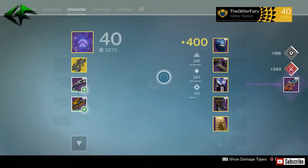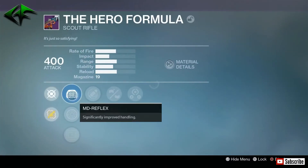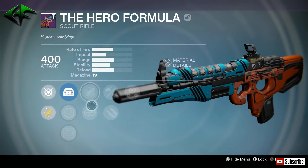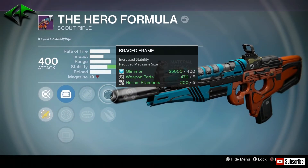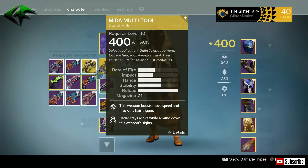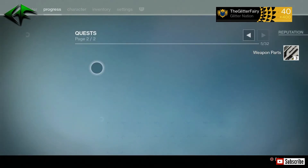Got a Hero Formula here — again with the scout rifles, really loving giving me scout rifles this week. MD Reflex, Range Lens, and Reflex. Eye of the Storm, Mulligan, Braced Frame, Explosive Rounds, and Third Eye. Going to go ahead and get rid of that right now — not a very good roll at all.